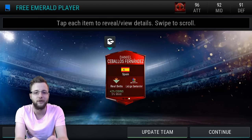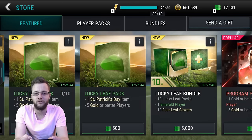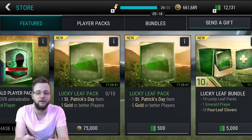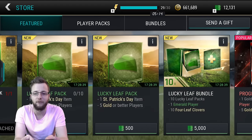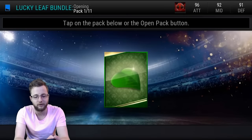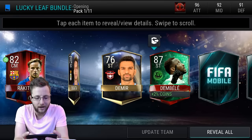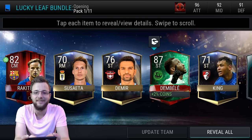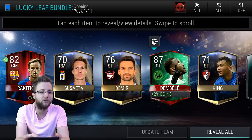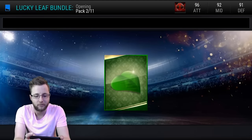I actually really like the card art on these though. Everyone's going to get the same one — central midfield player, which is not a bad way to start it off. We have the Lucky Leaf bundle and the Lucky Leaf packs here, so we're going to open up this bundle first and see what kind of things we can get inside. Maybe open up a couple of these. We start off with an 80 — what a way to start it off. First one gets us our first player and we get another Elite in there. Not a bad way to start off the pack opening.